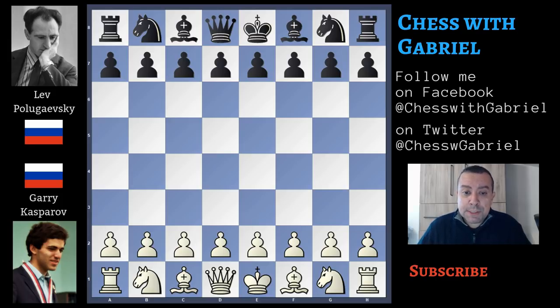Polugajewski, with an Elo of 2620, was one of the strongest players in the world from the early 60s until the late 80s. His story is quite fascinating because, unlike many other grandmasters, his progress in chess was slow. In fact, he didn't achieve any title until he was an adult. But later he was recognized as one of the top contenders for the world championship title.